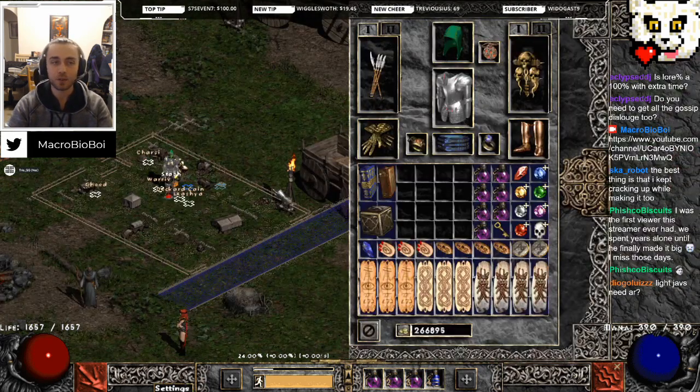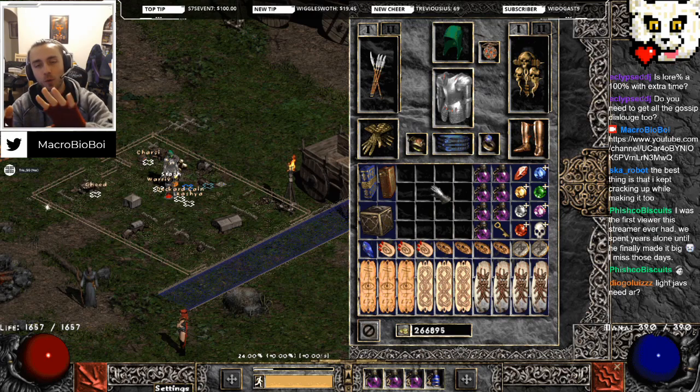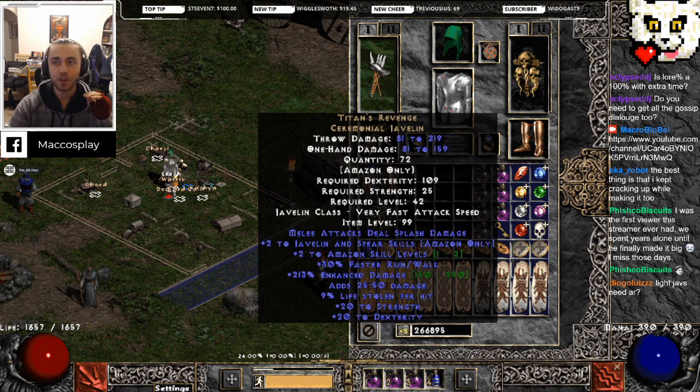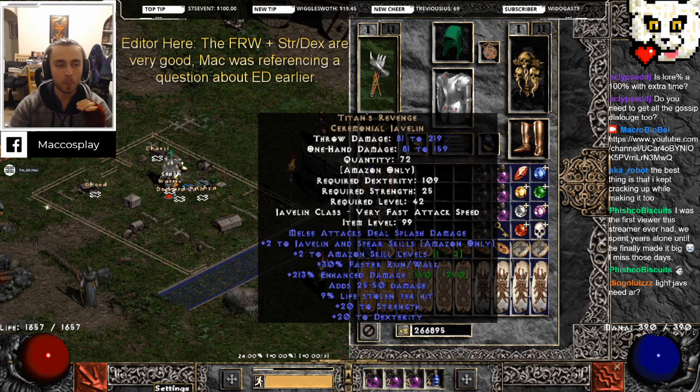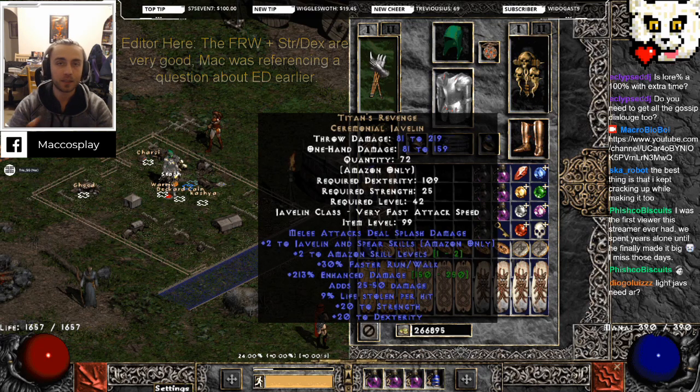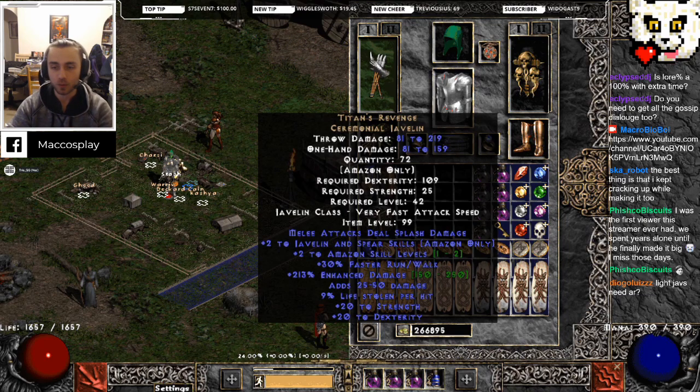Looking at the gear, I came in with four priorities: plus to skills, movement speed, attack speed, and increased poison damage. We're using Titans - other than the plus two to Amazon skills, no other stat on Titans matters for a poison jabber. If it's ethereal, that's cool - does nothing for you. Perfect ED? Does nothing for you. The only slam I would want to see is increased attack speed or minus two enemy poison res.